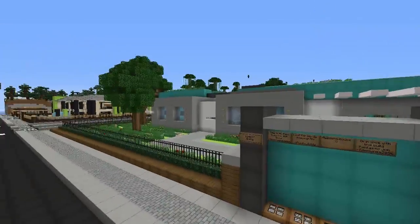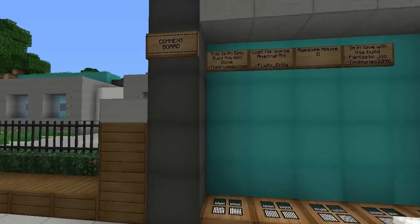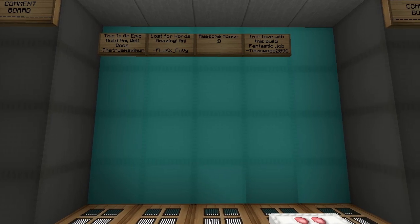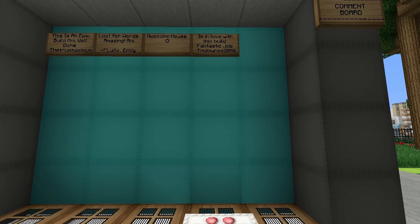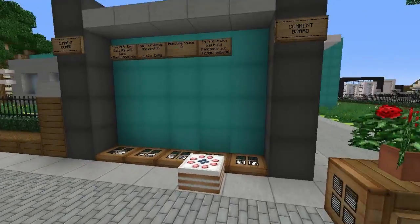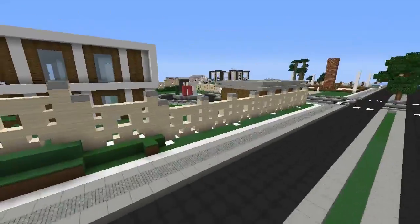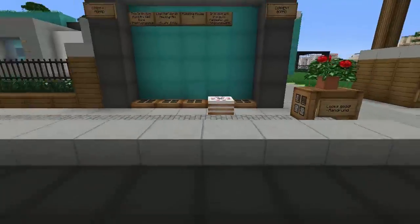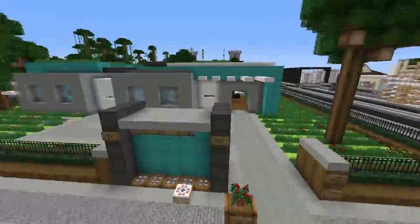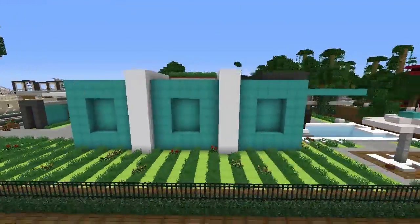Let's read some of the signs on the comment board. It says: 'This is an epic build Annie, well done' by True Maximum; 'Loss for words, amazing Annie' by Flux; 'Awesome house, I'm in love with this build, fantastic job' by Tim. I think this house deserves a lot more comments — it's very well put together. I think because Woodbury's so big now, not a lot of people know where it is. Let's take a fly around and see what it's all about.